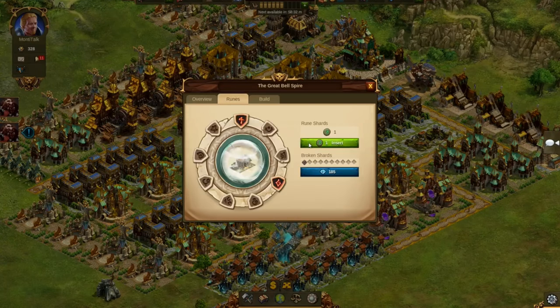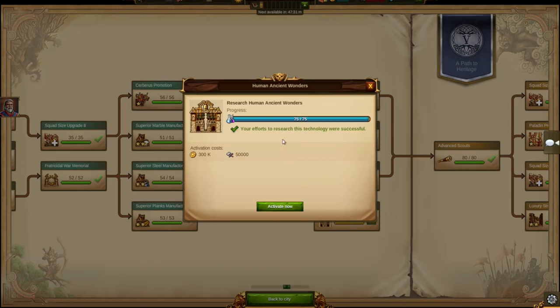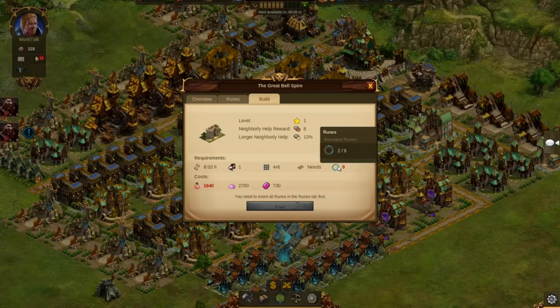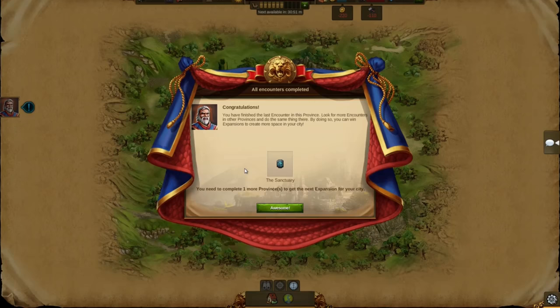In general, Ancient Wonders are very mighty, but they are also difficult to get. As Oliver mentioned, you have to unlock them in the research menu, but that is only the first step. Before you can construct them, you have to collect so-called Rune Shards to restore their lost power. You can get Rune Shards from a variety of sources, for example from completing provinces or quests.